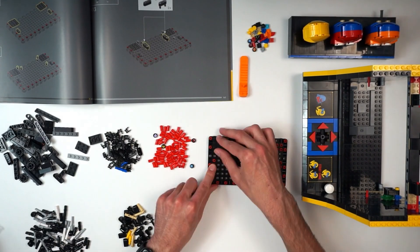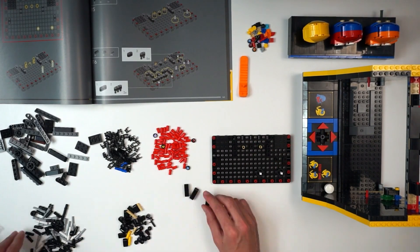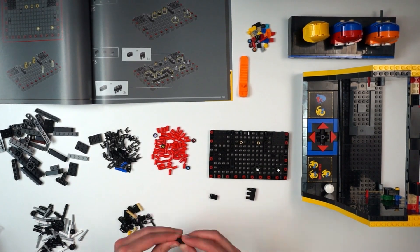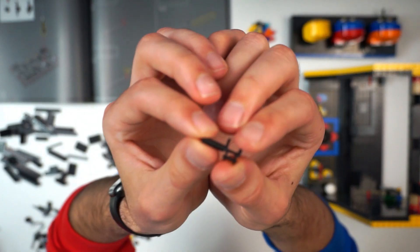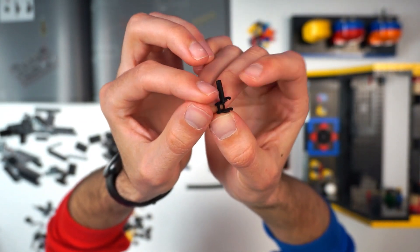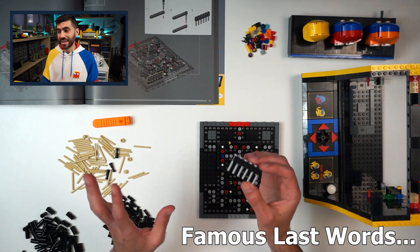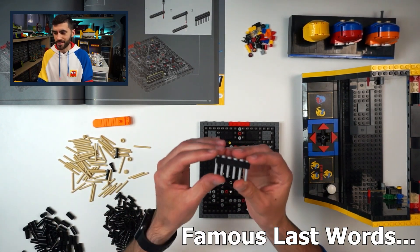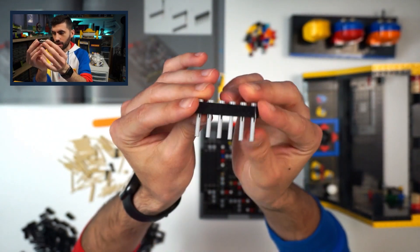Bag 7 is where things got pretty wild. I don't think I've ever used so many red technic pins in a build, but I have to admit that how it all came together was really impressive. We discovered this amazing new piece which is like a tread link but with a little bar attached to it, so you can have something going around the tread link moving with it.